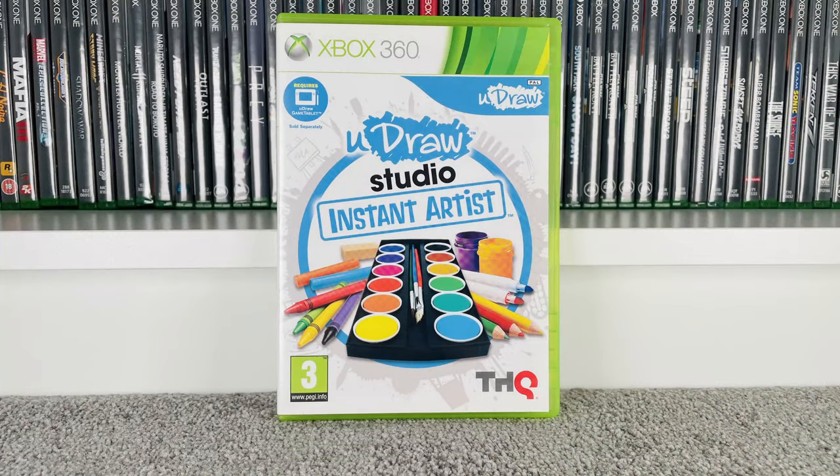Then we've got U-Draw Studio: Instant Artist. We've got it complete on the Nintendo Wii, but this is the Xbox 360 version. It comes with basically a tablet peripheral, and in order to play it you need the tablet — which we don't have, just the game. So there's not really a lot I can do with this at the moment. Goes for £1 at CEX and £5 on eBay.